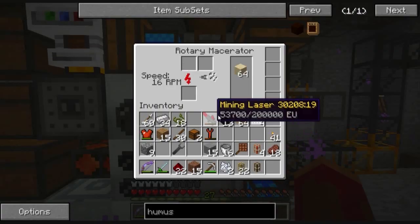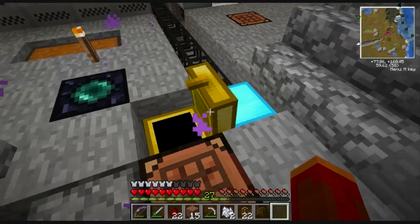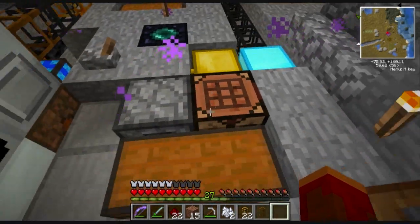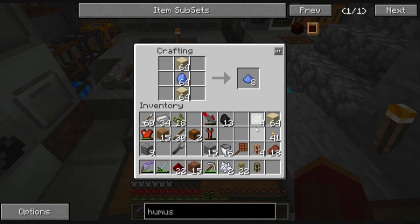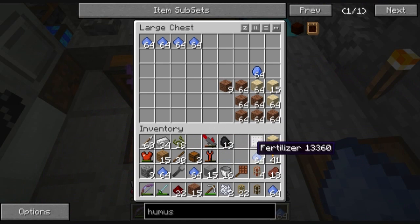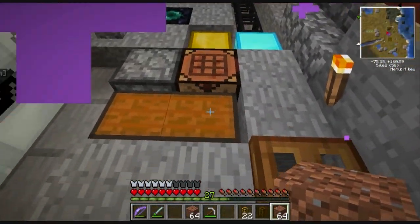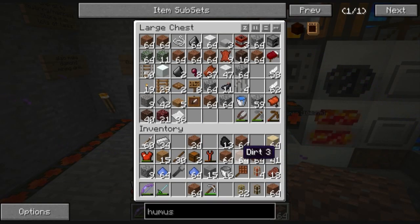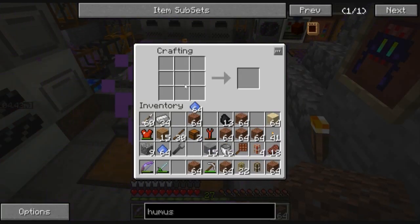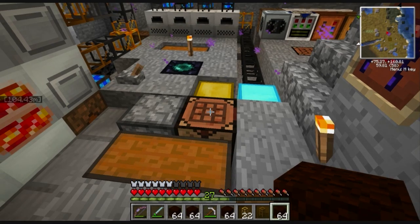I've got some sand right here and some more sand - I'll just macerate some stone for now. The apatite is over here, so let's make a full stack. I think it's going to give us eight, so that's a lot of fertilizer. Let's stash some of that in here. Then let's get eight stacks of dirt, put the fertilizer in the middle, and put stacks of dirt all the way around. That's going to give us eight humus - we got lots of humus.